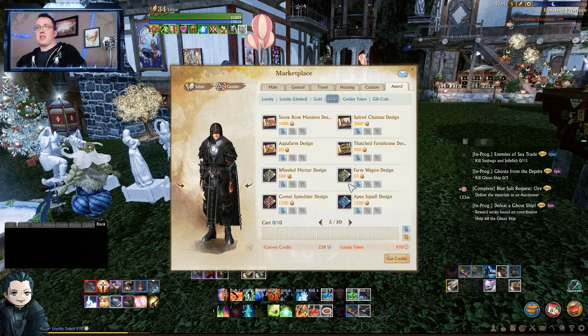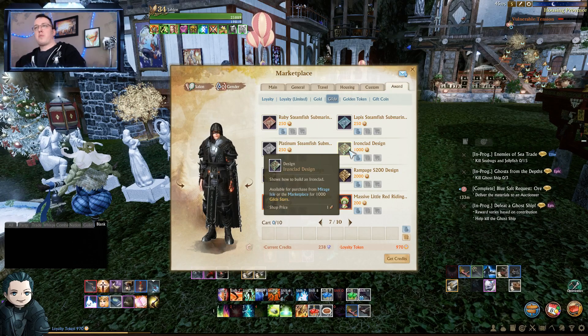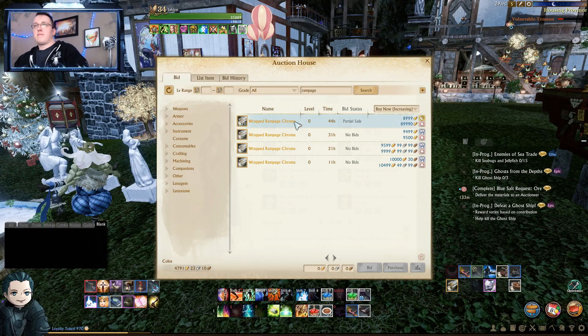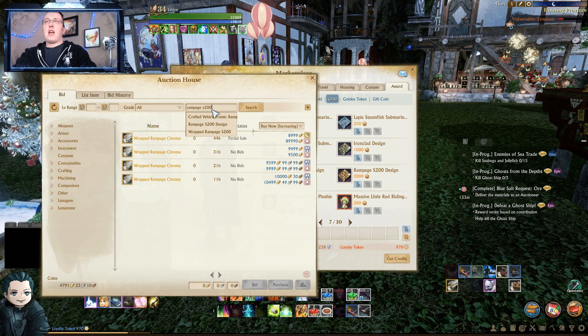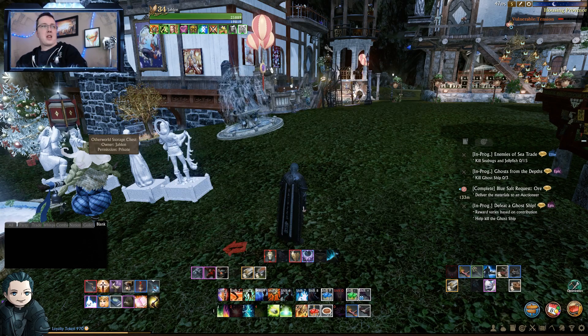For all the gilda star building designs, farm wagon designs, wheeled mortars — don't do wheeled mortars. For tank designs, get an Ironclad and spend the extra 500 gilda stars — the Ironclad is better than the wheeled mortar. Then there are sub designs and the Rampage. I checked the auction house: there are no Rampage plans up at the moment, so I wouldn't buy the design — keep an eye on trade to see if anybody's looking to buy one. Always make sure you have a buyer before you invest.